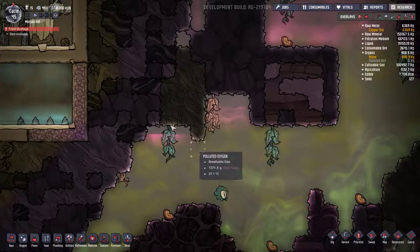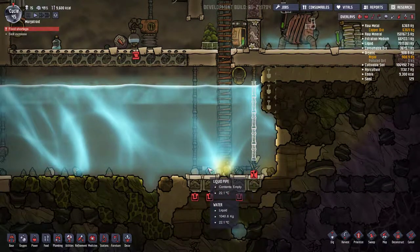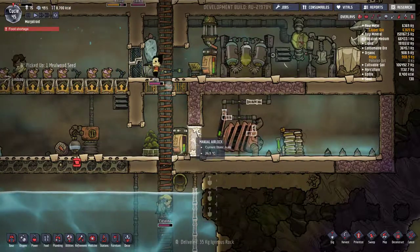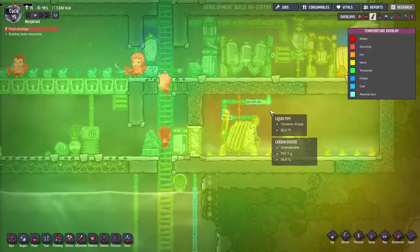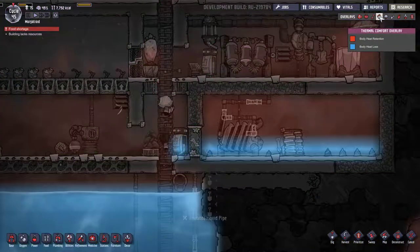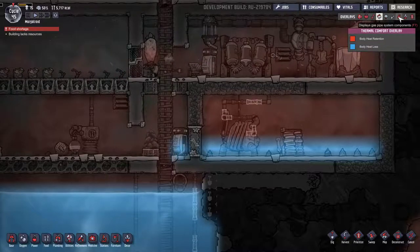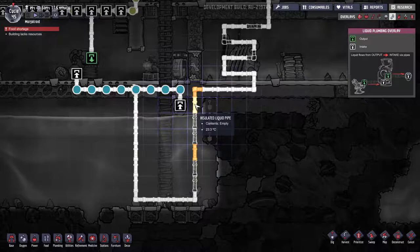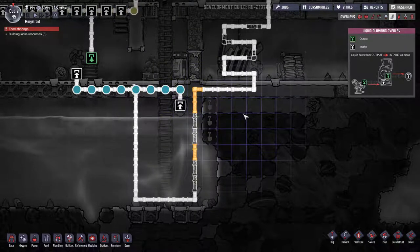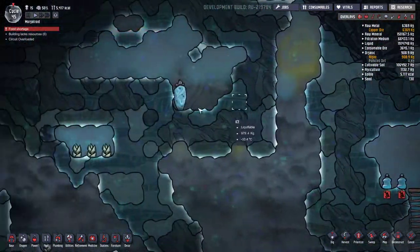Eventually we'll probably want to run the pipes through here where it's ultra super hot. It's 23 degrees — I really hope that's going to be enough heat. I hope these pipes are going to accumulate enough heat on the way. It's 31 degrees. I would love to see what the temperature in my pipes is — body heat retention, body heat loss. Gas pipe, liquid pipe, components. The tile reads 27 degrees. We'll just have to look at the pipes individually to see if they're getting through.